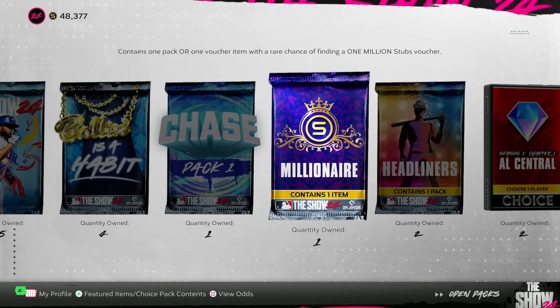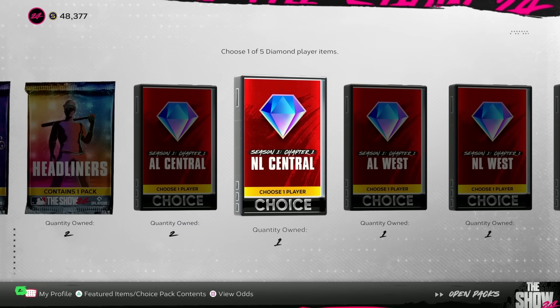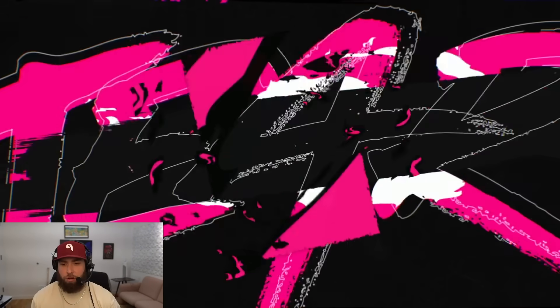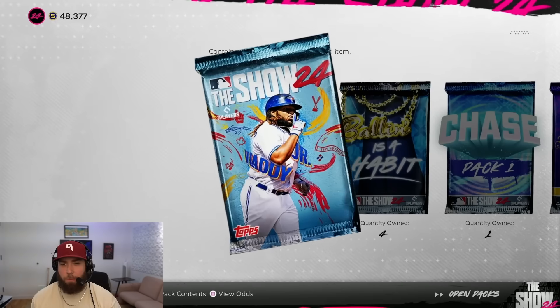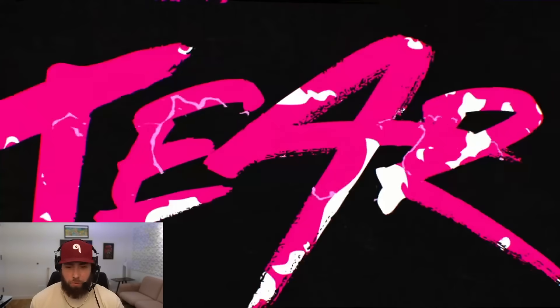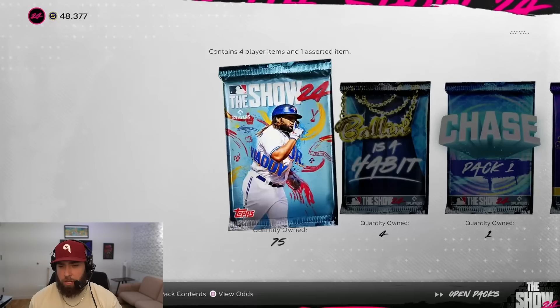I'm trying to knock off at least a dozen of these collections. But before we start buying cards, let's try to pull some of the cards we need. We have team affinity diamond packs, chase packs, a ton of standard packs from finishing all the conquest maps, and a couple redrafts in Battle Royale. Open packs first — make sure we don't pull any diamonds we need before we go buying them. This is just a common tactic: open your packs before you buy players, because you never know what you'll pull.